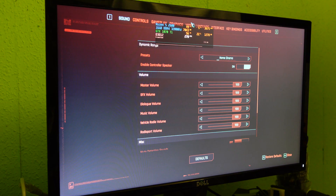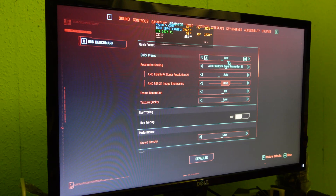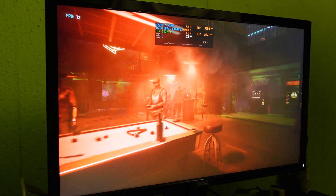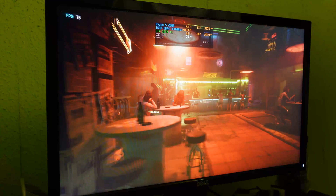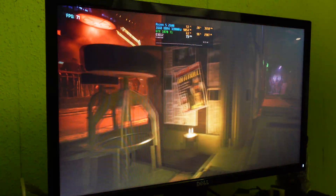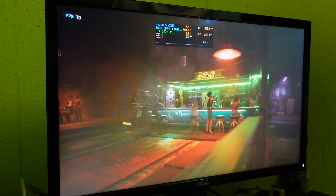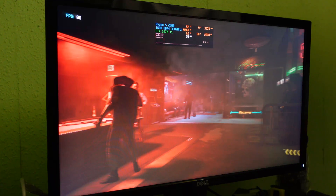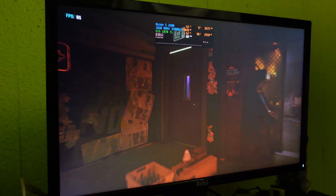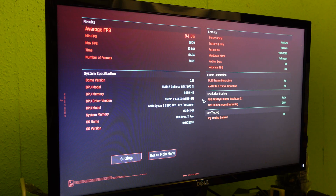Now Cyberpunk 2077 at 1080p full screen, graphics preset set to medium. We're sitting about 75 FPS, with a really steady frame time. About 98% GPU usage and only 63 degrees Celsius on the GPU. The results for 1080p medium: an average of 84, a minimum of 66, and a maximum of 104 FPS — easily above the 60 FPS playable target. Let's go up to high.